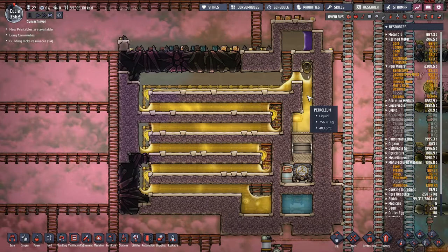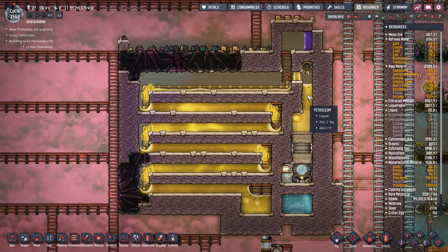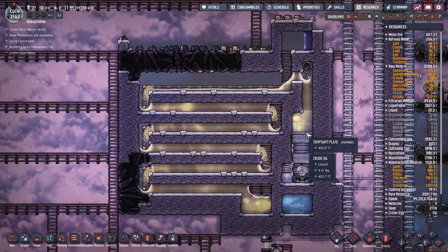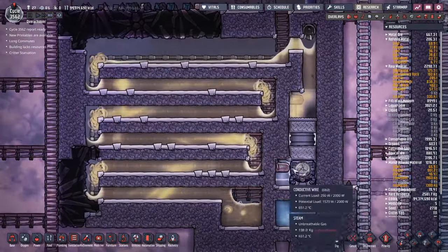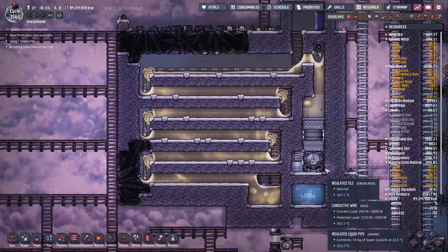Of all the things on the list, this would probably be the one you'd actually want to go and build. It will help out your colony more than anything else. But there are so many different ways of sticking one of these together. You just need a heat source to heat up your crude oil. Down here, we're just using a thermium aquatuner that provides the heat source and converts the crude oil.